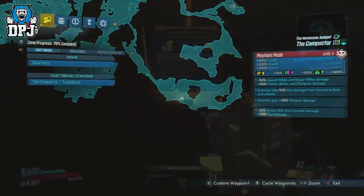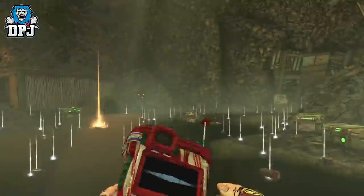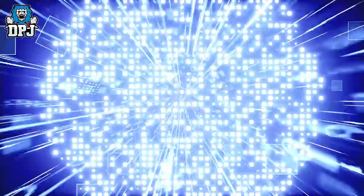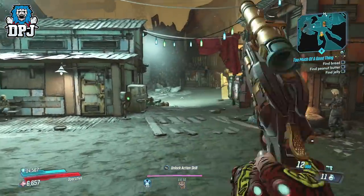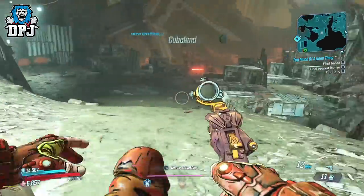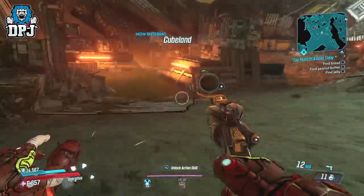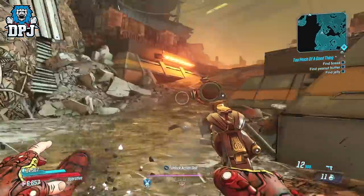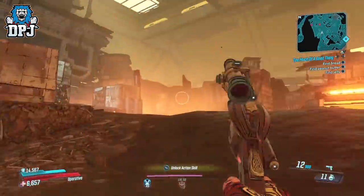Once you have killed him, simply fast travel back to the start and run back here. Having anything which allows you to move quicker will obviously be beneficial but not necessary — this is still 10 times quicker than quitting out and loading back up. Plus, you can use those stacking damage glitches linked in the video description since you don't have to quit out and won't lose them.